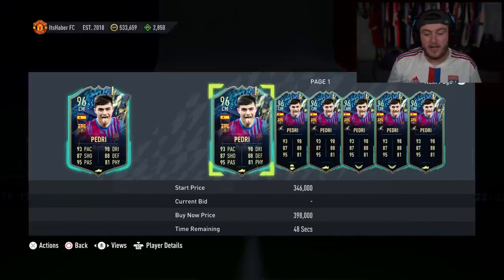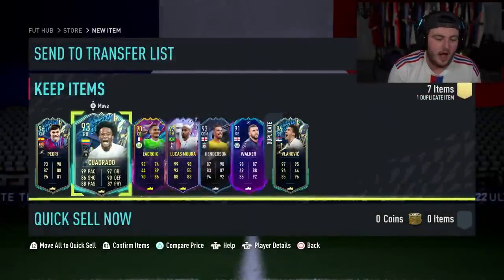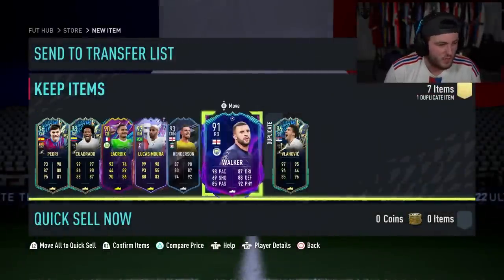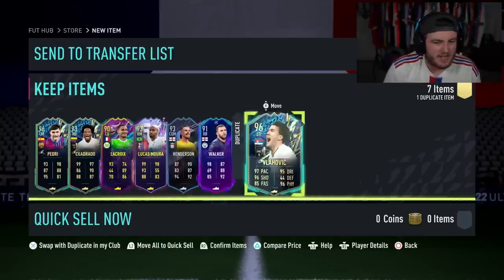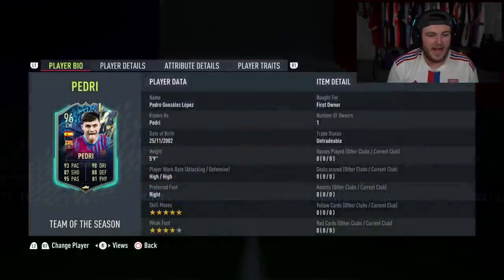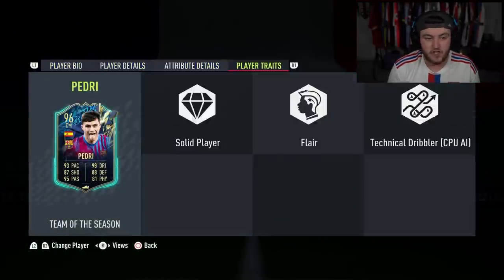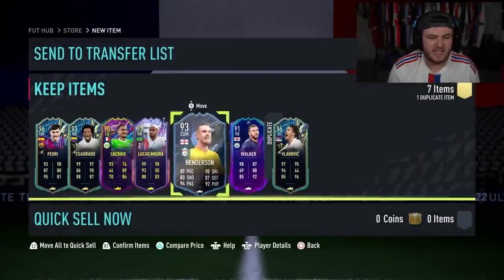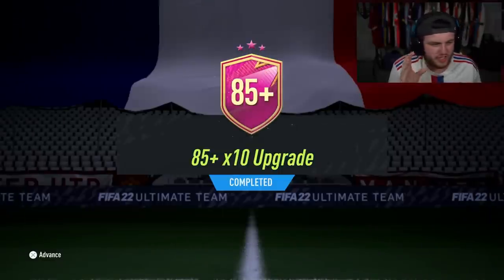Pedri's a W - he's only 300k but I'm happy with him. The rest of the pack: Cuadrado, Lucas Mora, Henderson, Walker, Vlahovic - not ideal, but Pedri is good and this card will definitely get used. The rest of it is not amazing, but it's okay.